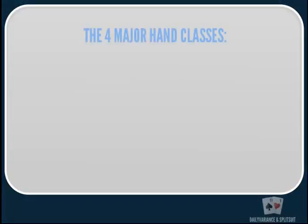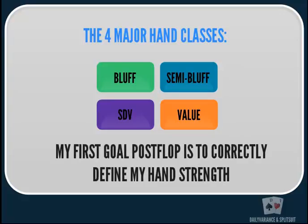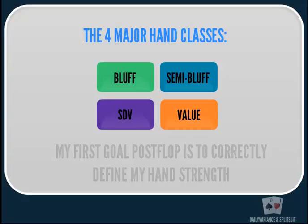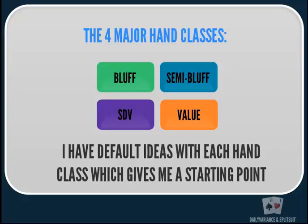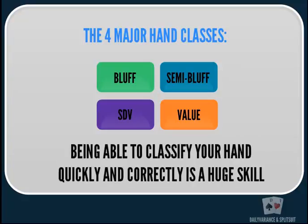The four hand classifications I use are bluff, semi-bluff, value, and showdown value. My main goal when I get post-flop is to figure out what kind of hand classification I have, because once I know, I usually have a general idea of how I want to play. If I have a bluff hand I know what I want to do, and it's important that I can quickly classify my hand strength and play it as best as possible.